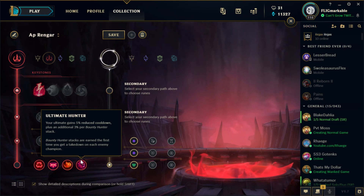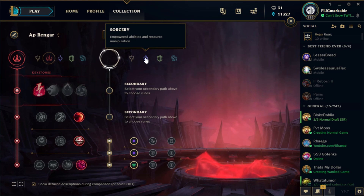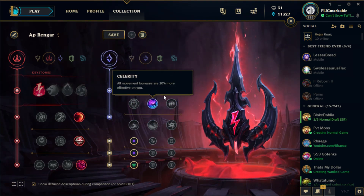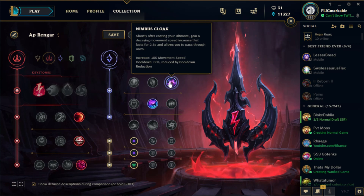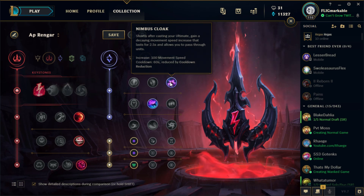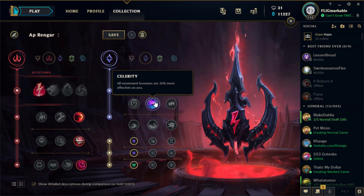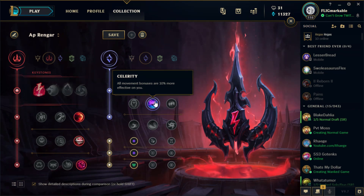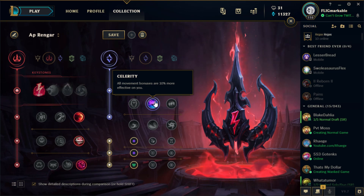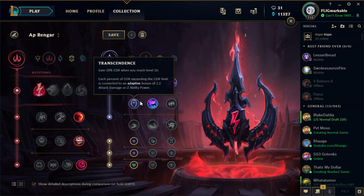I think these are the best runes to run for AP Rengar. Going into your secondary tree, you're going to take Sorcery. I always run Nimbus Cloak and Celerity. The reason I run these two is because it gives me increased movement speed whenever I ult, which is great because you go invisible. You also get 10% increased movement speed on all movement speed bonuses. So whenever you ult, you get that extra 10% — it's a really good combo.